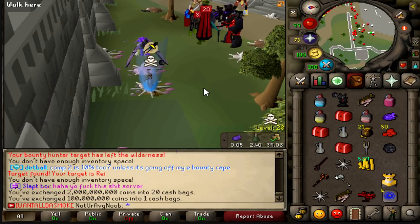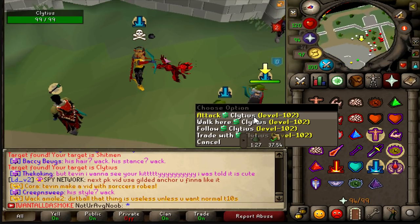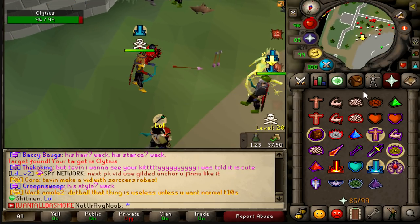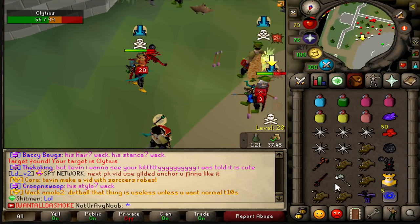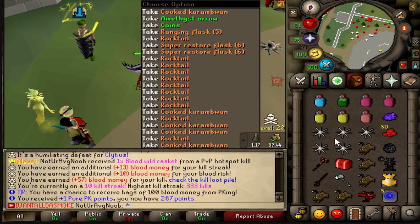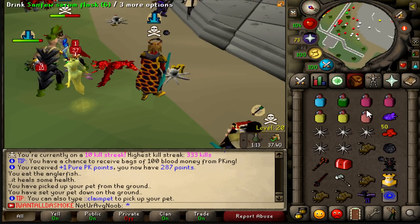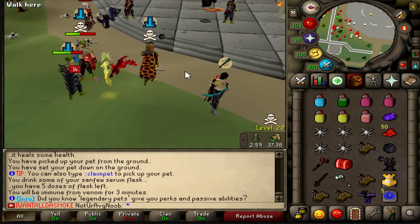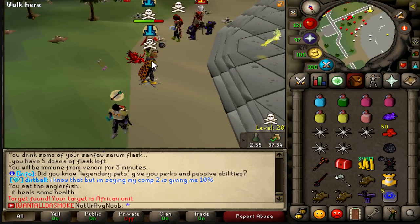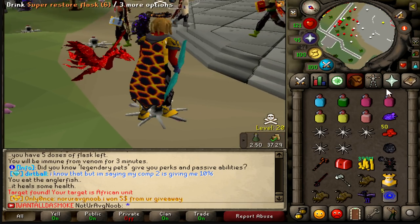Oh my goodness — interesting name: Clydeus. Clydeus sounds weird but I think it's Clydeus. However it sounds, well — goodbye, Clydeus. That's a tier 9, we just need one more and then we'll be at tier 10. Oh my god, I love the coin ratio when getting kills — it's actually really good.